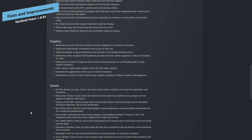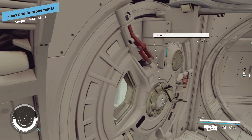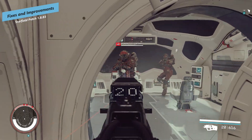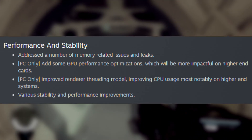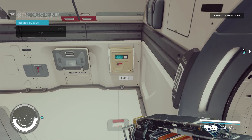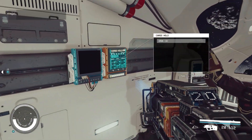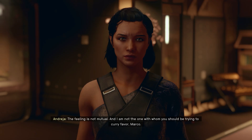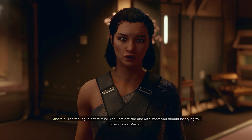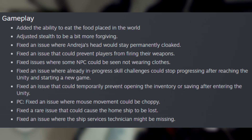There are plenty of other fixes and improvements as well. Beyond performance and stability changes addressing memory-related issues and leaks, GPU optimization, and CPU performance, there are gameplay changes too. They've adjusted stealth to be a bit more forgiving. They fixed that issue with Andresha's head where she becomes permanently cloaked and doesn't have a head, which is hilarious — I'm sad they actually removed it. They have also fixed an issue that could prevent players from firing their weapons.